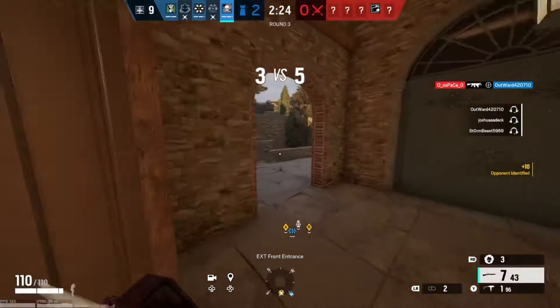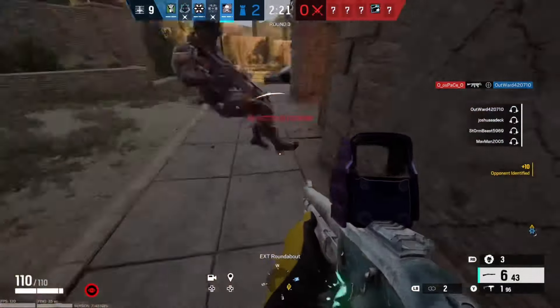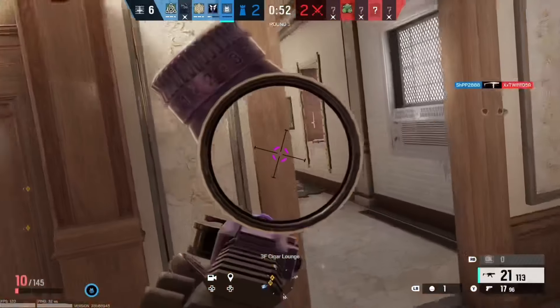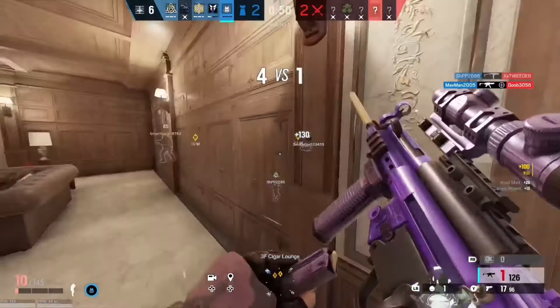Smoke comes with three of these canisters, so he doesn't have many of them to use. But whenever he detonates them, it takes like 15 seconds for them to wear off, so it takes a good amount of time off the attackers.